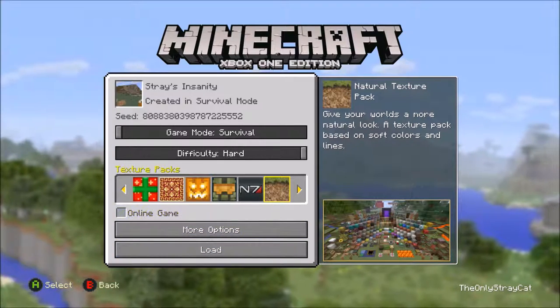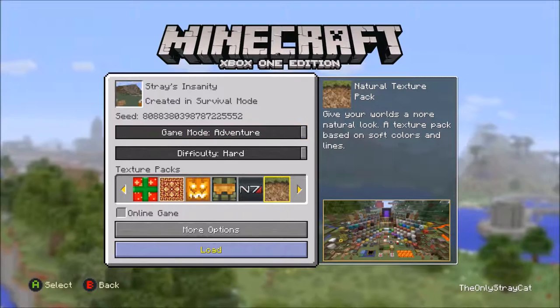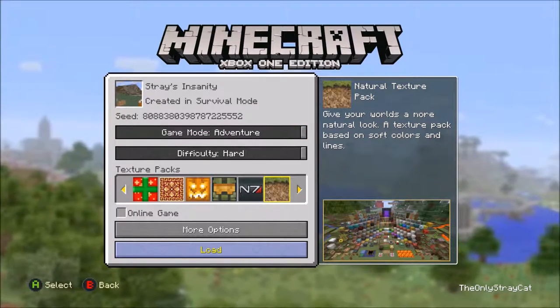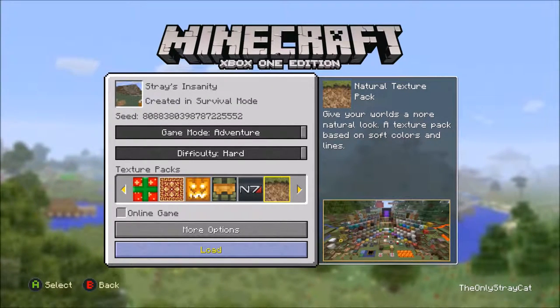I named it Stray's Insanity. I set it to Adventure mode so that way I can't break things by hand — at least, dirt by hand. You have to use all tools all the time. Just as hard as the old stuff.